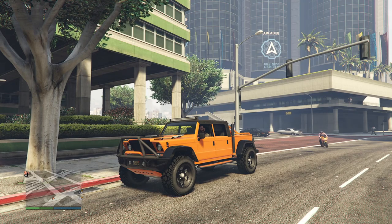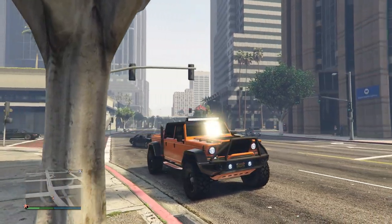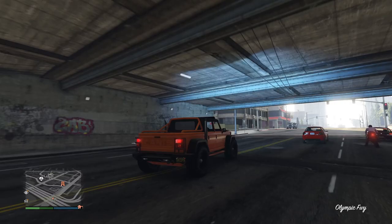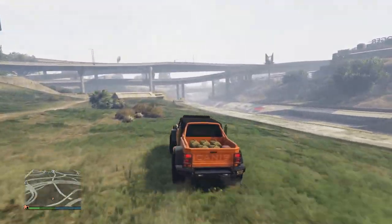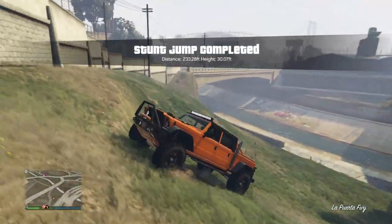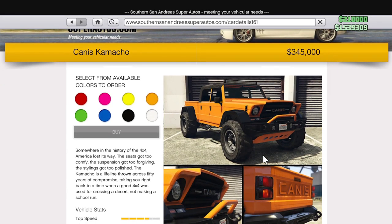Next up we have my favorite truck in the entire game — I use it all the time. It is the Camacho, released back in 2018 with the Doomsday Heist update. This truck is jam-packed with different customizations, but the best part is that whether you're using it for off-roading or for street use you are going to have a great time. Normally with off-road vehicles one is better than the other, but the Camacho is great for both. Another great thing is that it only costs $345,000, and for a top-10 truck in GTA Online that price is definitely worth it.